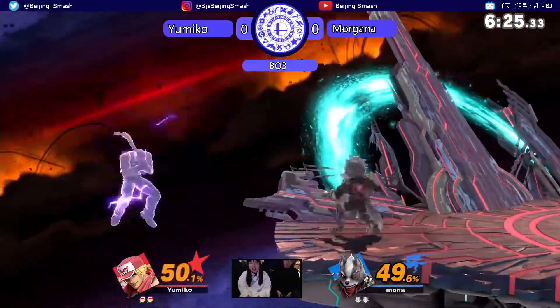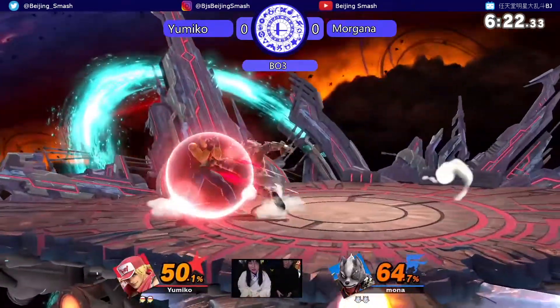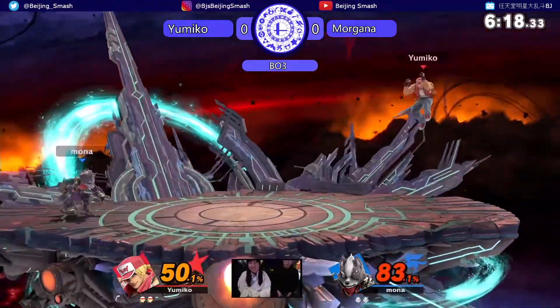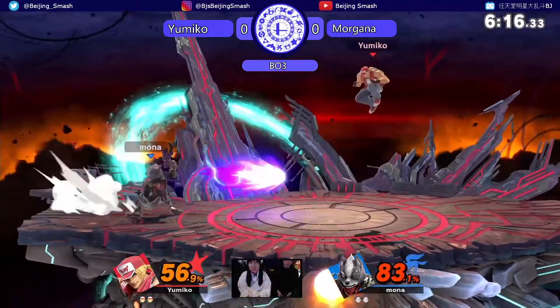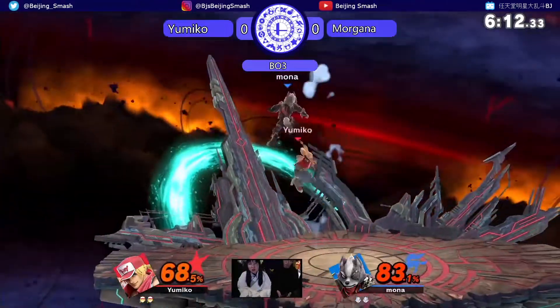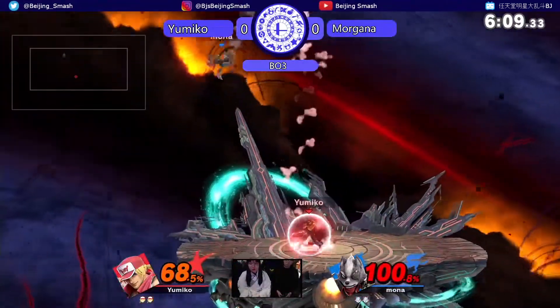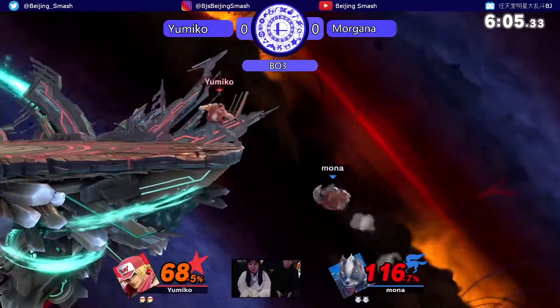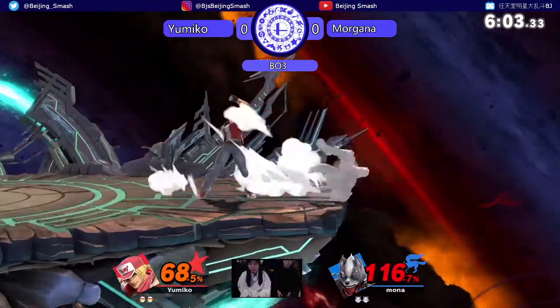Burning knuckle — push that on the landing. Trying to keep that space and go for the neutral bead for a better approach. Every single time Morgana has attacked shield, he's been hit by a burning knuckle or a rising tackle or something of that akin. So I feel like maybe he needs to start running and grabbing a little bit more. Mixing it up would not be a bad idea.